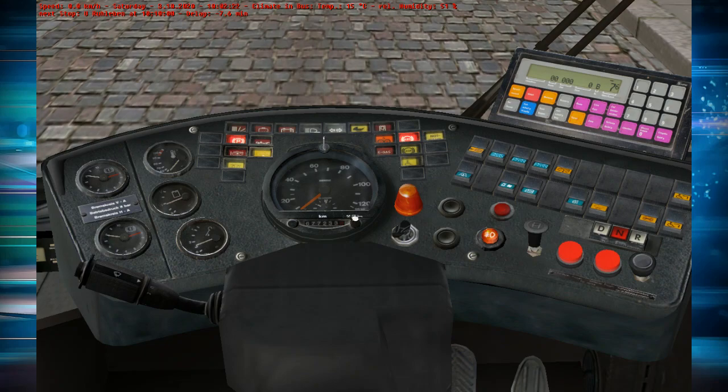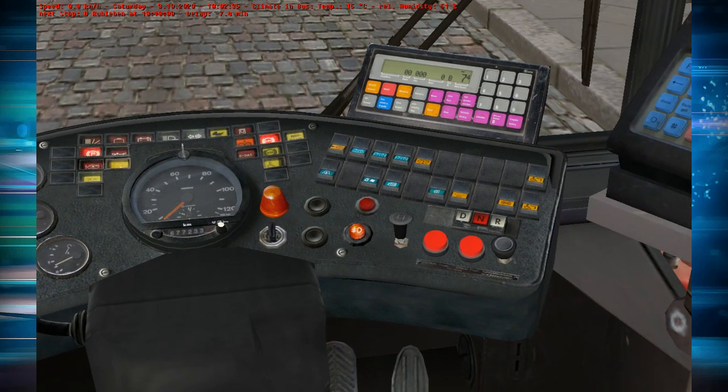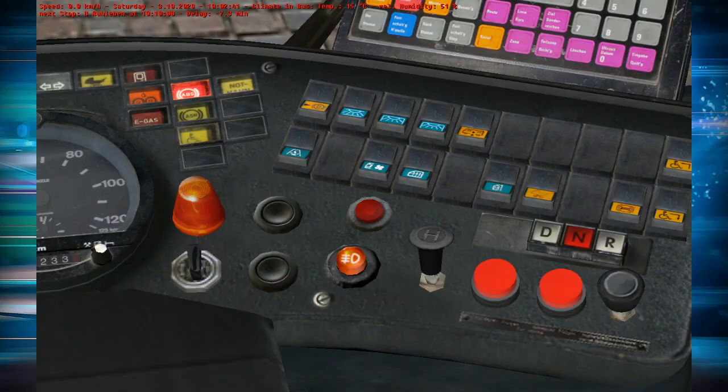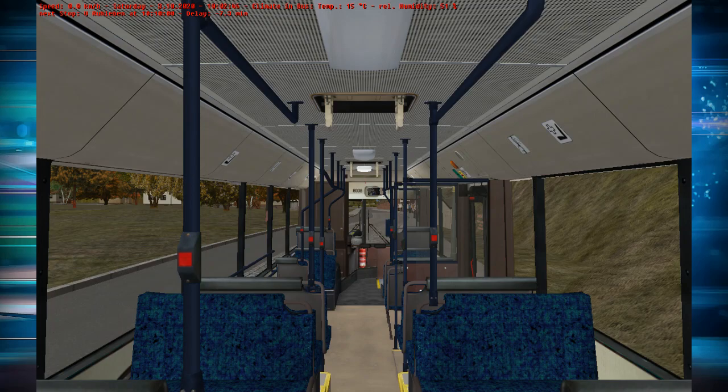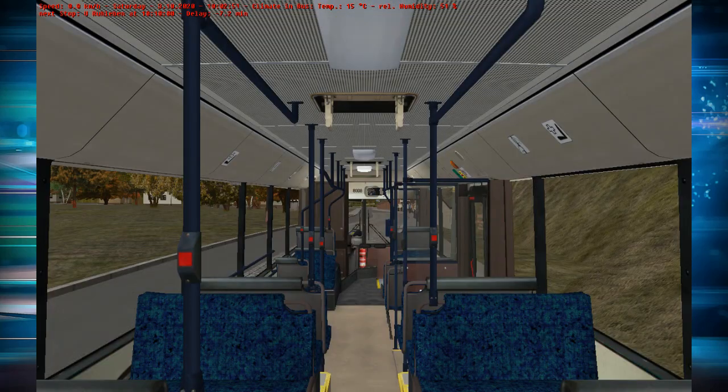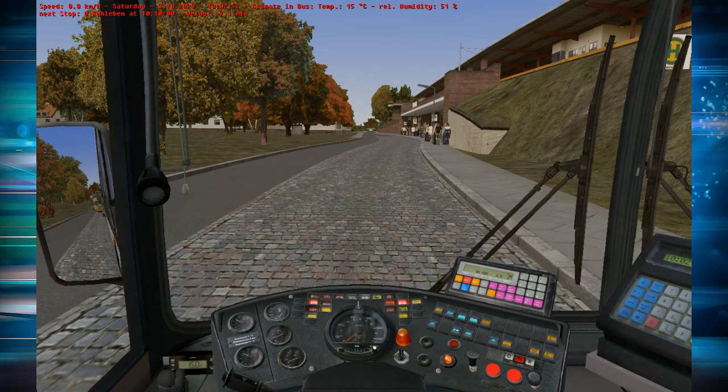If we turn the key back you can see a slight difference in the light, and if we turn the key the other way our main beams will come on — which obviously only get used during the night or in foggy weather. So let's put it back to the second position. Now we need to turn on our passenger lights. It is daytime so we won't need to put all of them on — we'll just put the first light on so that people will be able to see down the bus.